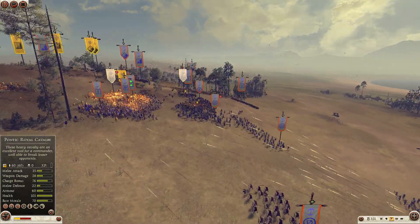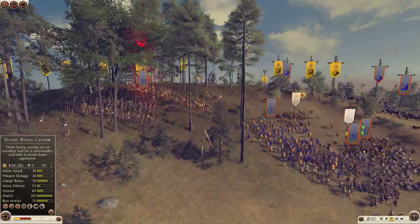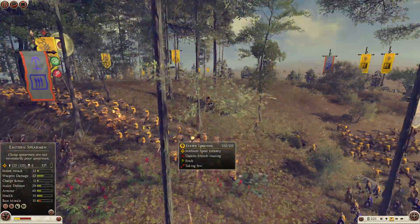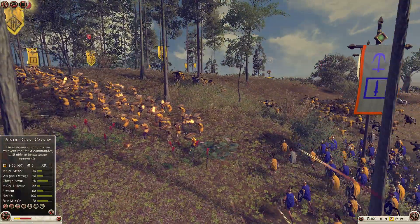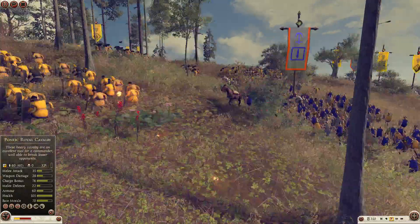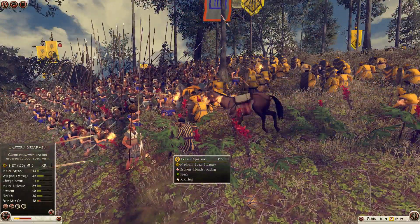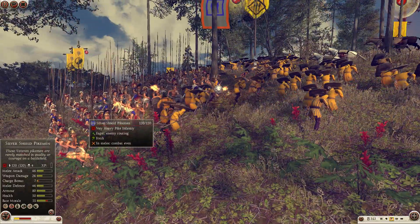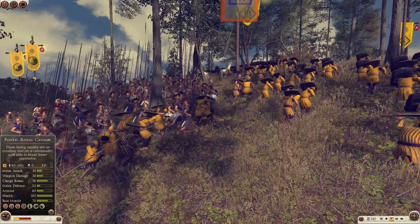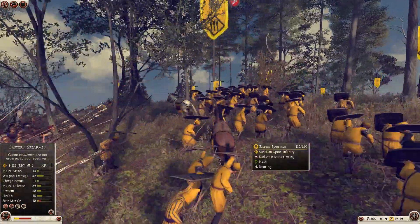Meanwhile the Pontus are running up the center. They're throwing a lot of their flaming spears to try to do damage to those lines before they come in and attack personally. The pikemen are coming up here, and with their long spears they are just going to shove right past the enemy.